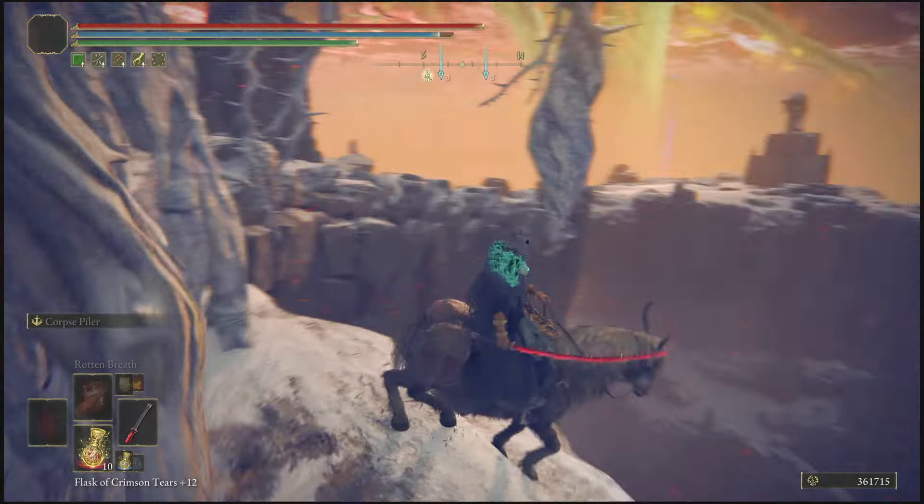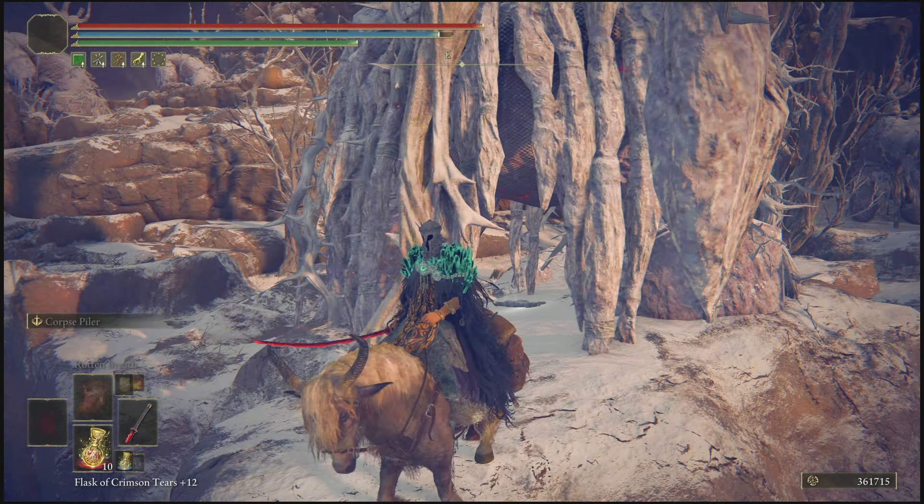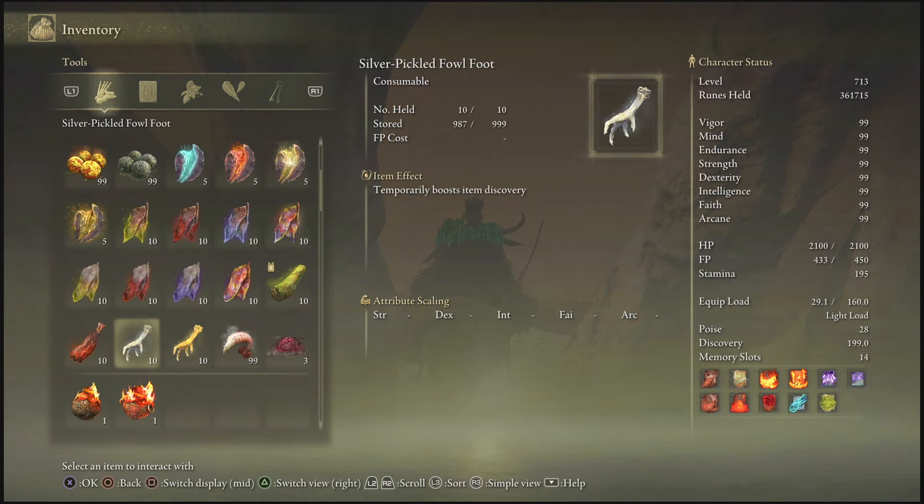Alright, once you're at the spot where I'm standing, to know if you're in the right place, you will see a kind of frozen giant here — that's how you know you are in the right spot. From here, open up your inventory and go down to the Gold Fowl Foot Pickle.